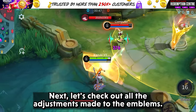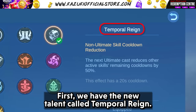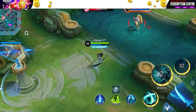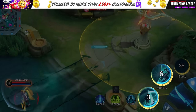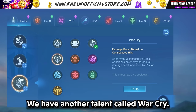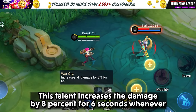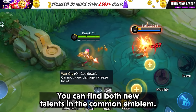Next, let's check out all the adjustments made to the emblems. First, we have the new talent called Temporal Rain — the next ultimate cast reduces the cooldown of all other active skills by 50%. We also have another new talent called Warcry — this talent increases damage by 8% for 6 seconds whenever you do 3 consecutive basic attacks. You can find both new talents in the common emblem.